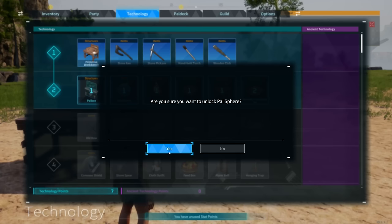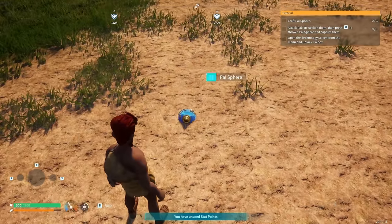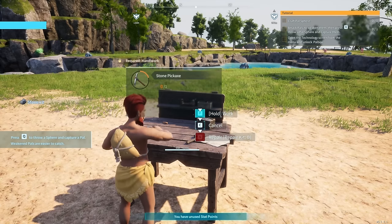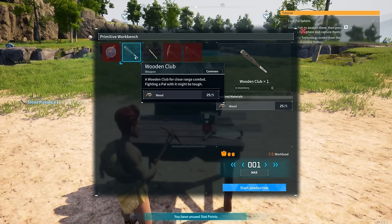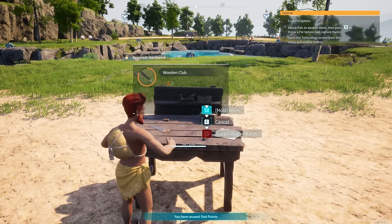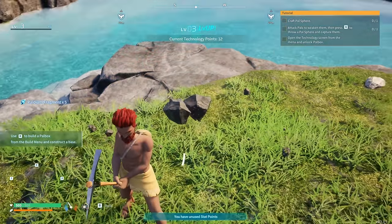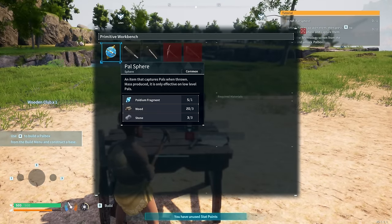Pal sphere — make sure you want to unlock this. Yes. Now craft a pal sphere — we need palladium fragment. We actually just found a pal sphere! A palladium fragment — that's probably these blue rocks. We need a pickaxe, which we have to craft. We have a wooden club and a one-handed torch. Let's get the wooden club made — we might need to beat a pal. You have to weaken them, then press Q to throw a pal sphere to capture them.